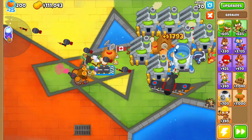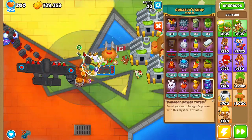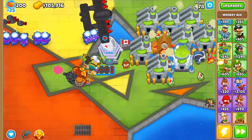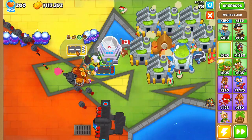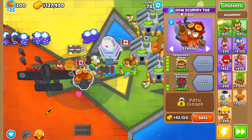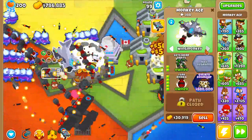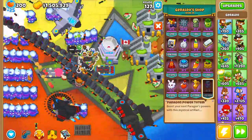Sell the Quincy NFT and get Geraldo to level 20, then place down both of his Paragon Totems. Place them in groups of five because we're placing one each round — place 45 total, so nine groups of five. Every round, place down a Paragon Totem. Before round 80 you should have a Flying Fortress and a Permabrew. Add a Homeland Defense and a top path plane — we need all tier 5s for this paragon. Place a village next to the Permabrew to reach that top plane and make it a 5-0-2. Keep going — around round 98, get the other tier 5. Every round, keep placing those Paragon Totems.